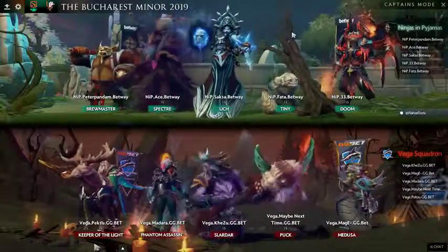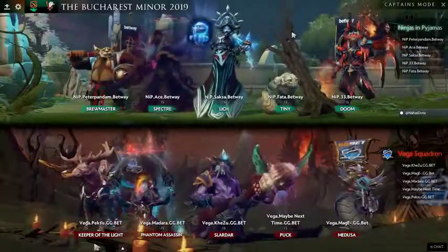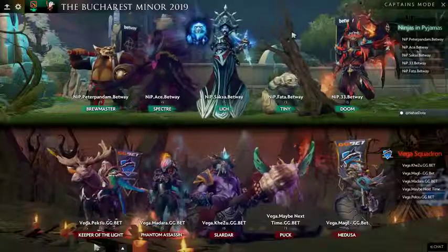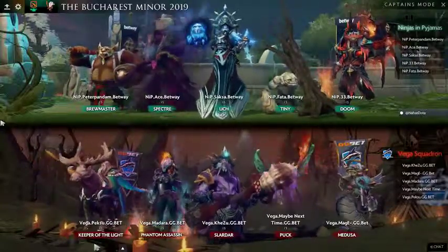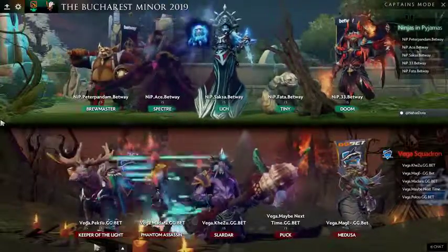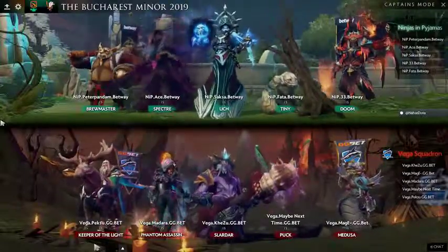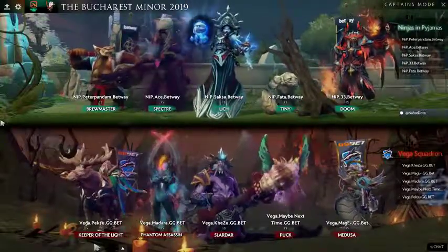That's where you start to think about potentially getting the Aegis on the PA so she can go on anybody in the fights with abandon. Medusa is functionally unkillable, and if you get to the second Rosh and get Cheese on Medusa and Aegis on PA, this team's going to be a problem. That Rosh contest is going to be the fulcrum of this game.